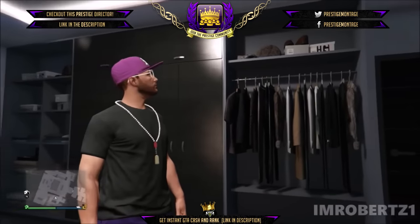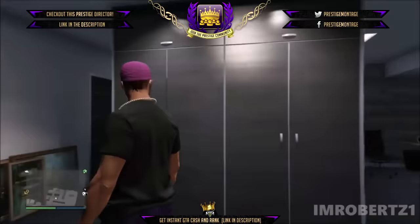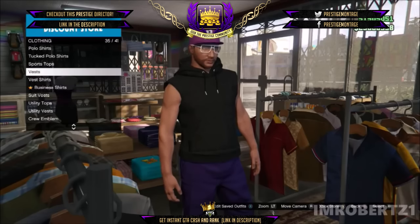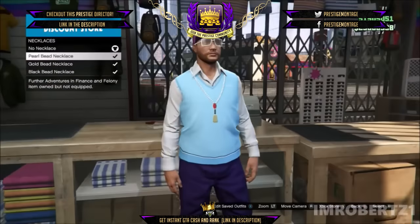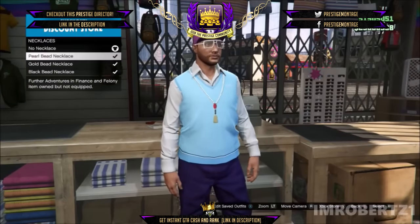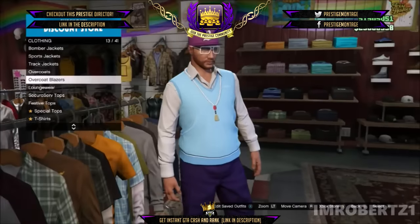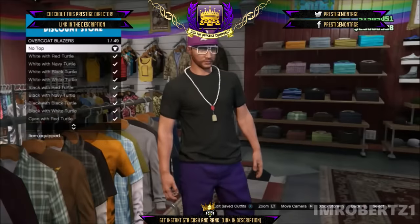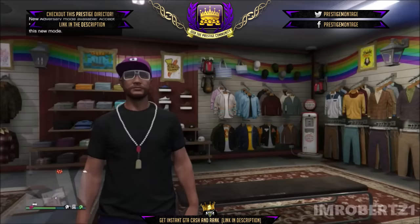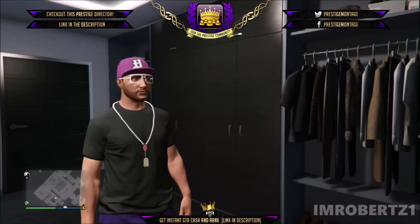In today's Grand Theft Auto Online video, I will show you how to get any necklace on a black t-shirt after the new update. The first thing you need to do is go to vest and pick the QB Navy sweater vest. Now go to accessories and pick the necklace you want with the black t-shirt. Now go back to top, overcoat blazer, and pick no top. You should have the necklace with the black t-shirt. You can't normally get the necklace on a t-shirt, so this outfit is definitely unique and different. Save the outfit.